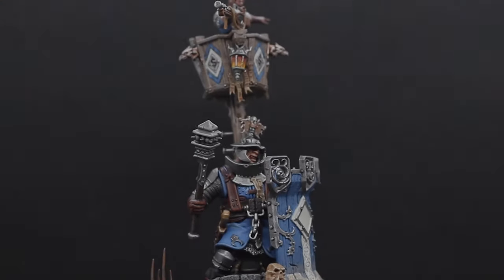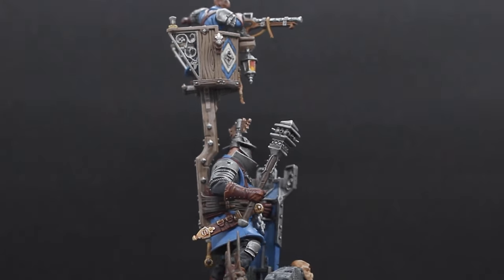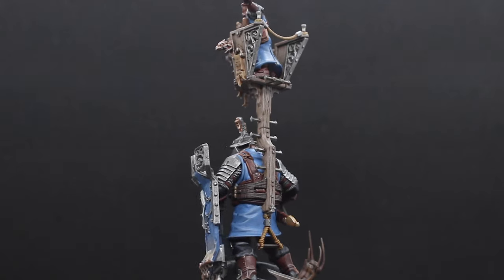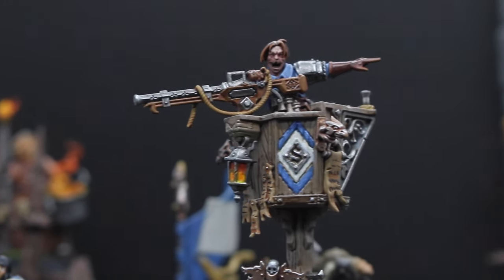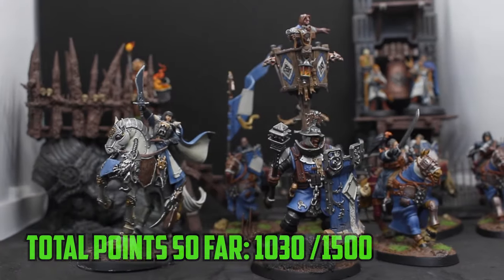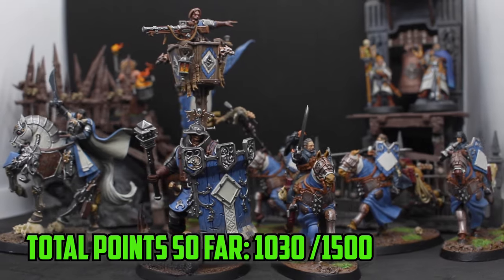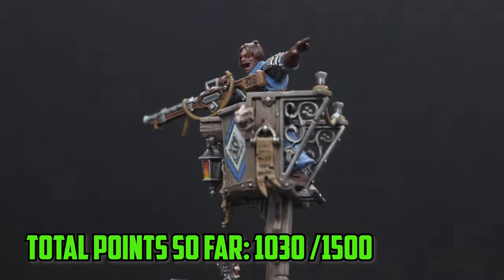After painting the base, the Fusil Major on Warhulk was finally finished. I love this guy, and I really wish he was a unit instead of a hero model. He comes in at 150 points, making him the most expensive hero in the army. I was going back and forth between the Battletome and the AOS Army Builder app — some points have been slightly adjusted in the app, but I'm taking the points cost straight from the Battletome. With 900 points already painted, the addition of the Fusil Major puts the total up to 1,030 points. With the final goal of 1,500 points closing in, it's time to add some heavy backup with the Ironweld Great Cannon in the next video.